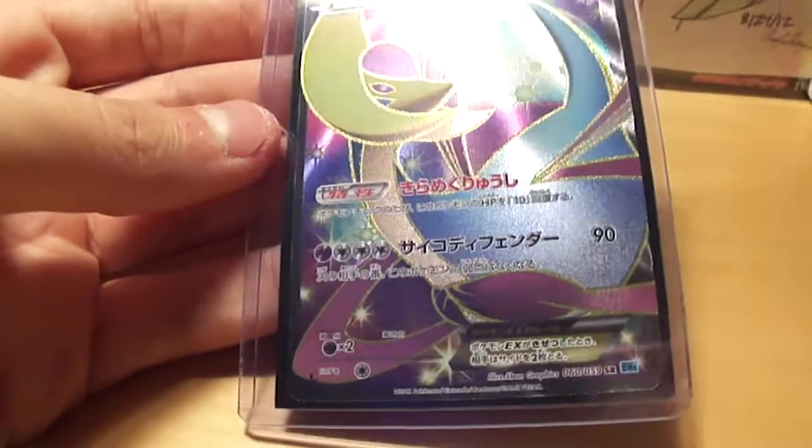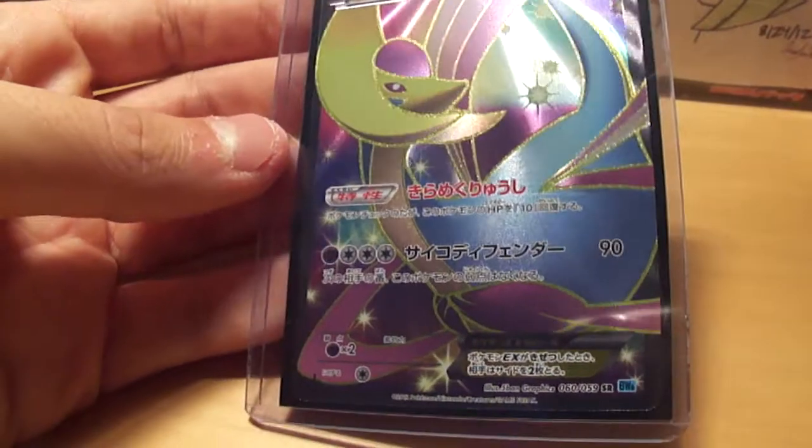Alright, let's move on to the blue set, Freeze Bolt. Here's Cresselia EX. I don't think this one's that great competitively, but I think it's really pretty — it's really good looking. There's the full art version.